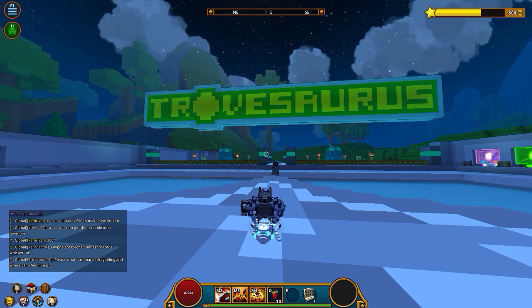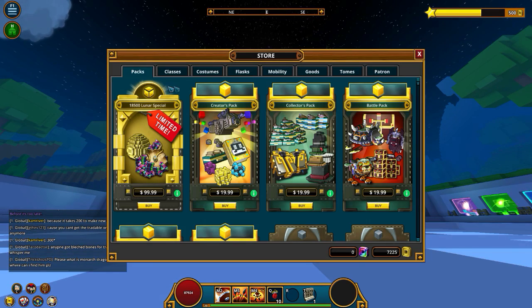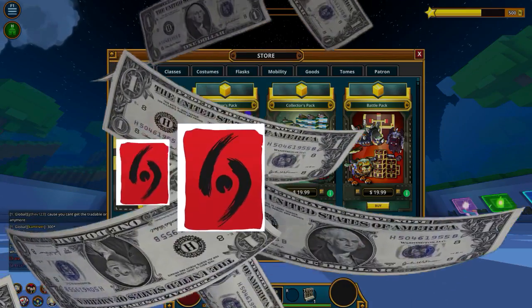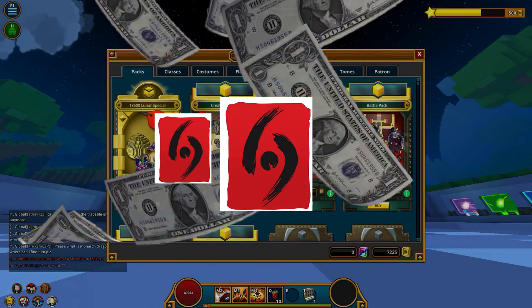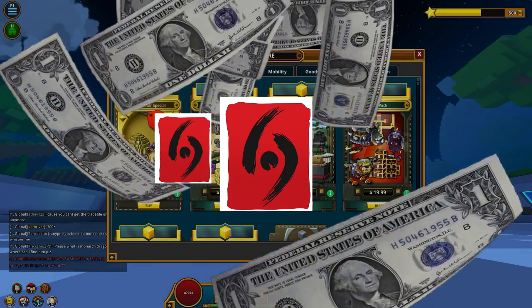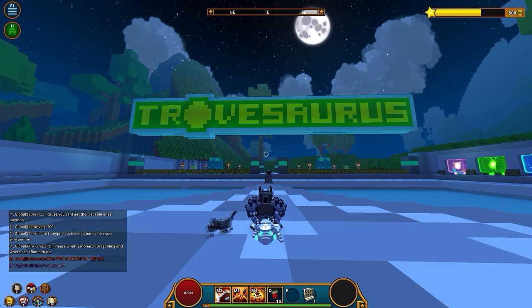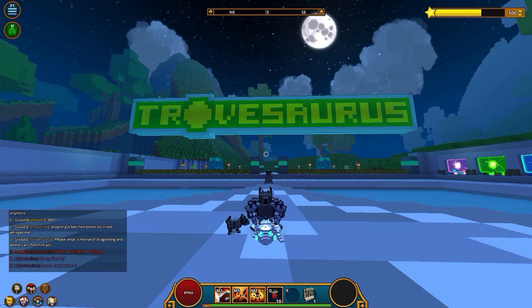The next thing is the new credit pack — it costs a hundred dollars. If you buy it you can get your Chinese dragon without grinding for dragon coins. It's tradable as well, so they're pretty much making money off that.